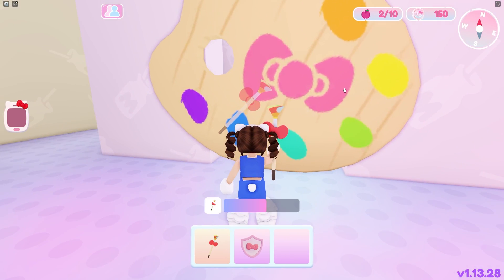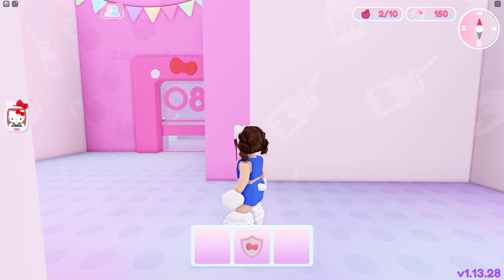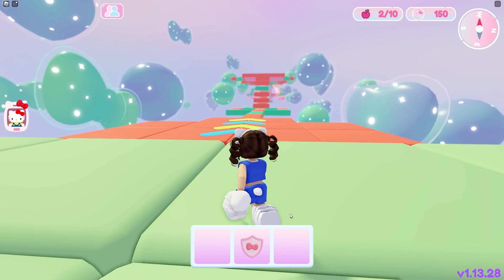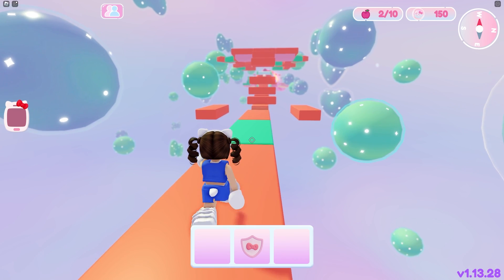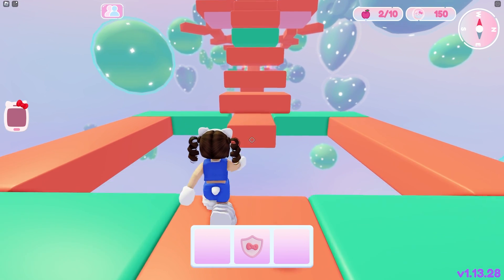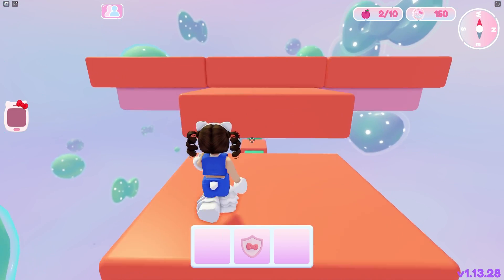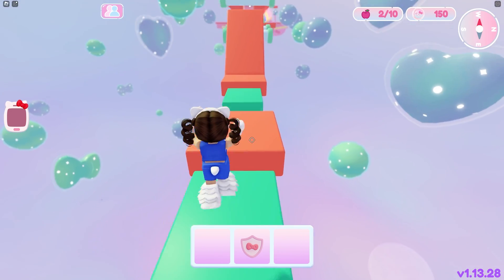Now we have this paint palette door open and there is an obby. Right there is 08 — that's what we're looking for but we still have quite a ways to go. This obby is pretty easy. You got the green blocks — they disappear but they're still there, so you just have to memorize where they're at. There's no tricks to it or anything. You just gotta do this obby and hopefully you can do it pretty fast. This one's not one of the harder ones anyways.